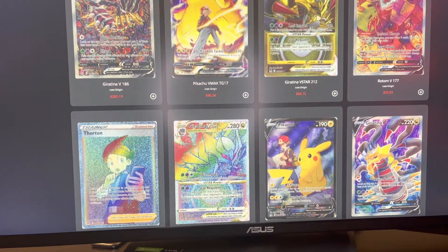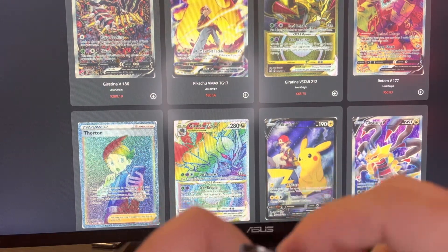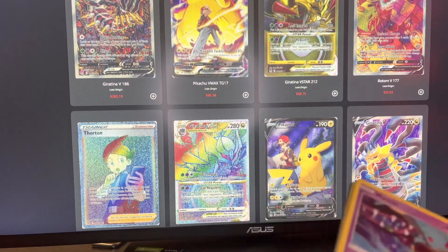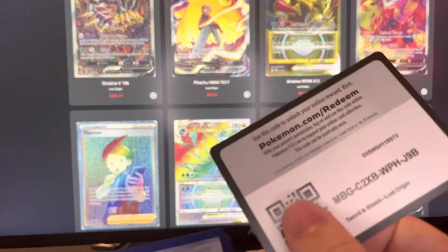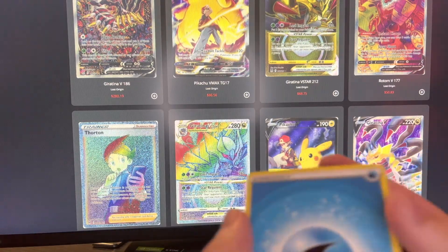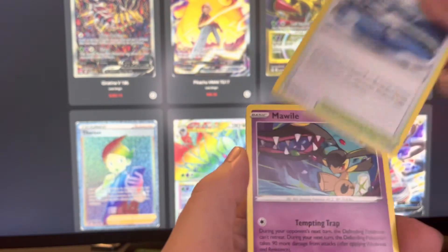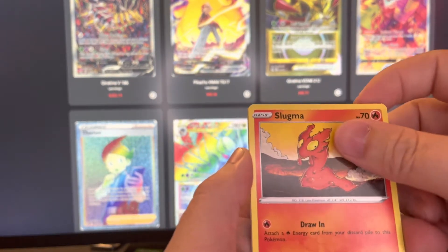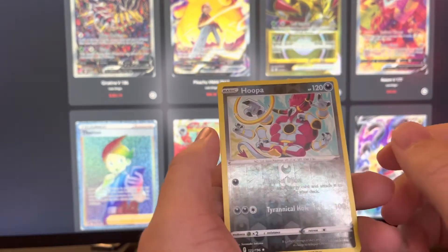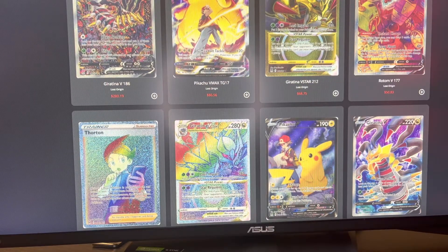I think the set looks absolutely amazing. I love that Giratina alt art. I'm pretty sure there's an Aerodactyl alt art that looks like prehistoric times — it looks so cool. I also want that Pikachu VMAX and the Pikachu V out of the Trainer Gallery. I like these sets that have the Trainer Gallery because you can really just pull something crazy out of any of these. Pack 3 gives us Misfortune Sisters, Porygon 2, Lake Akuita, Mawile, Slugma, Clefairy, Roselia, Porygon, Hoopa Reverse, and Hoopa non-holo.